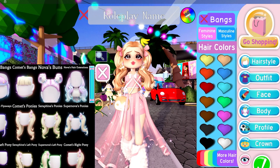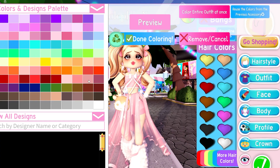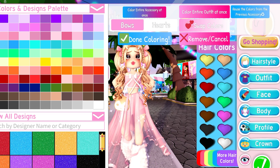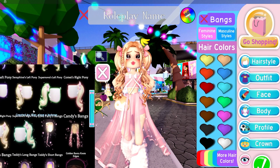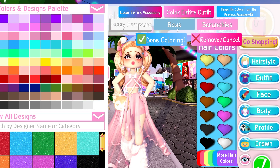Like, you can choose your ponytail so you can make a custom look for your character, and you can even have a one-side ponytail. Look at this — they added so many more options for ponytails and everything like that that you can choose for your character.